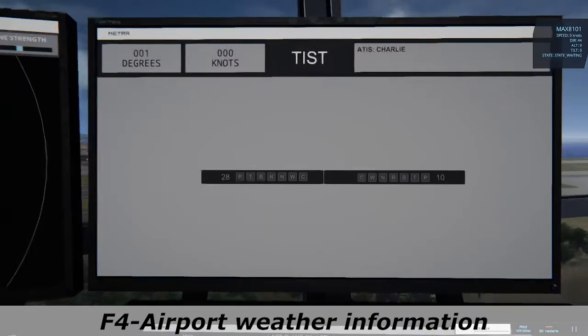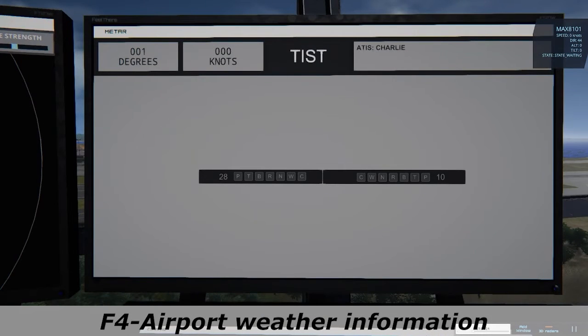Using the F4 key you access the weather information of the airport on the weather meter screen.